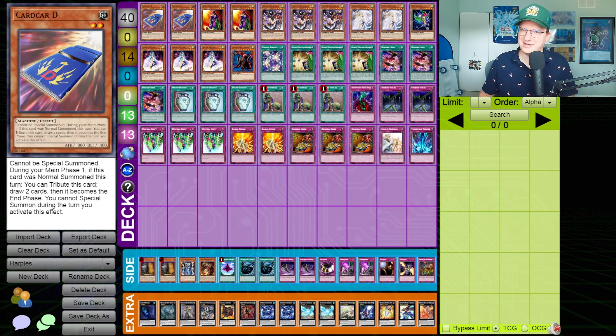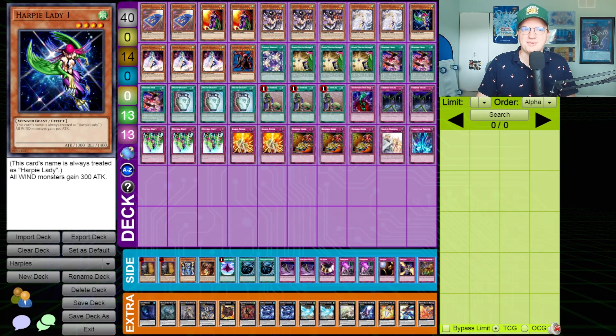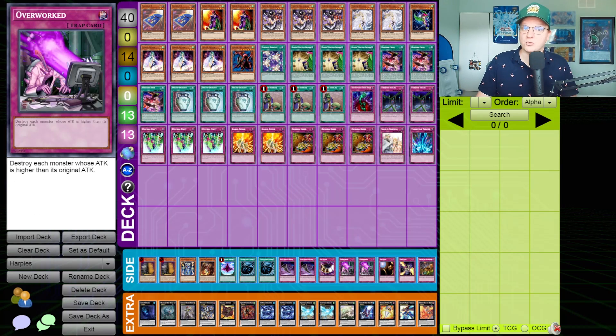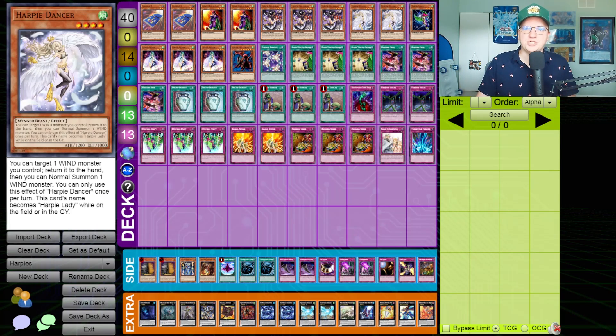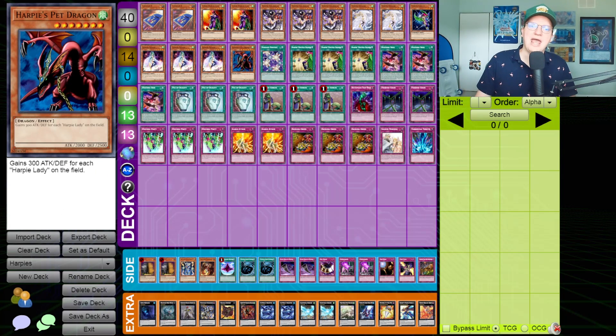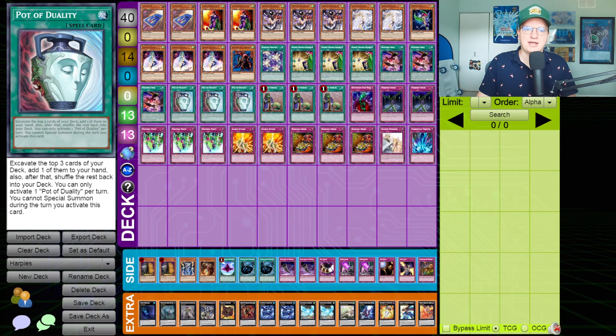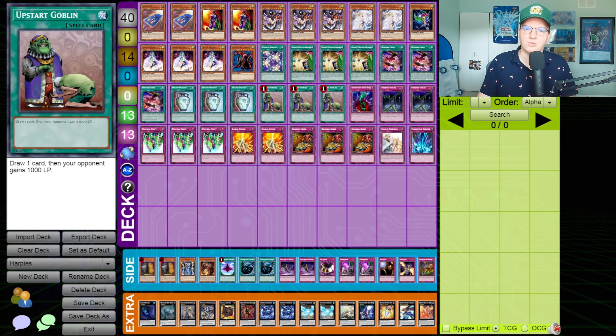Let's do the card by card. Two Card Car D — still not sold on this card. Two Cyber Harpy Lady; this card is named Harpy Lady, which means it can be summoned with Egotist. Usually you want to be summoning Harpy Lady 1, but if you're playing around Overworked, you don't. Three Harpy Channeler, two Harpy Dancer, three Harpy Queen that searches Harpy's Hunting Ground — and one of them is the Garnet. We're playing one Egotist, three Hysteric Sign, three Pot of Duality. Your first turn is usually setting back row like Icarus Attack, Fiendish Chain, and Bottomless Trap Hole, so it doesn't matter that you can't make big combos with Channeler turn one.